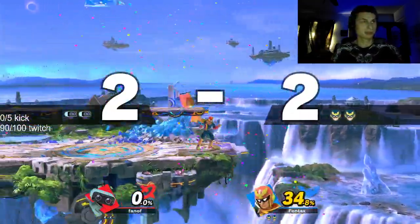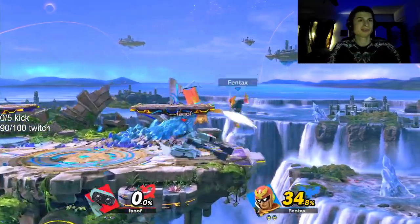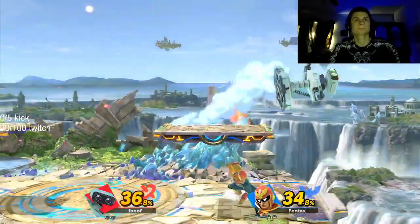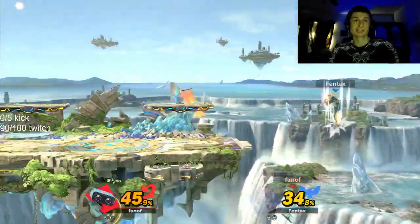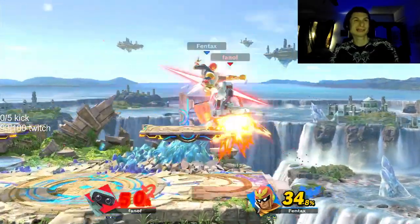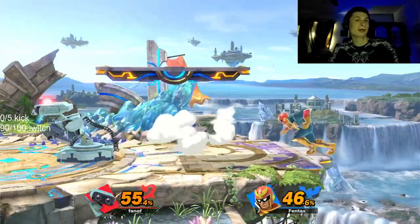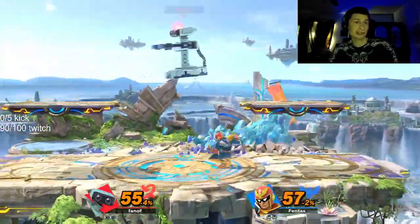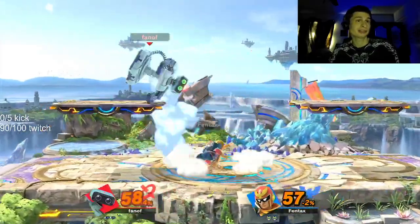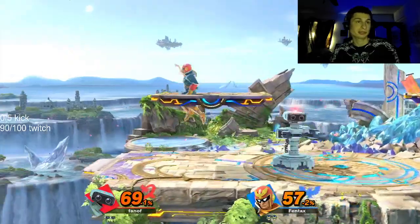My controller gets so sweaty. I forgot ROB doesn't have a counter either. Oh, thankfully they're close like this though. Oh, that's a trip — if you get a trip you get a free hit. Down tilt is cracked for ROB, it's almost like Kirby's but not really in the slightest because ROB's just a huge body character.